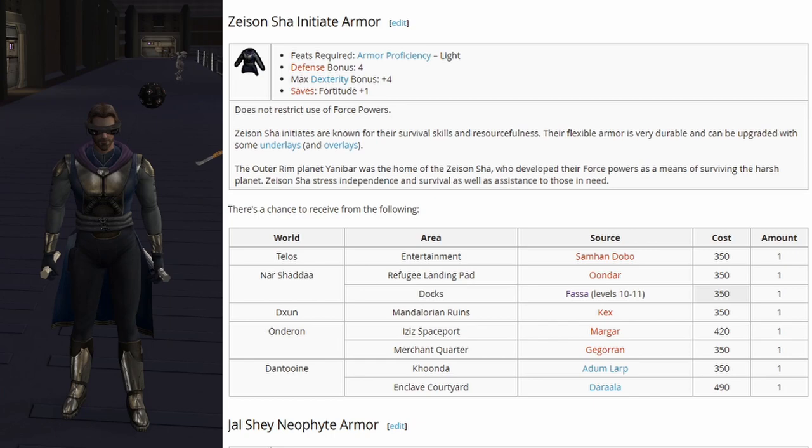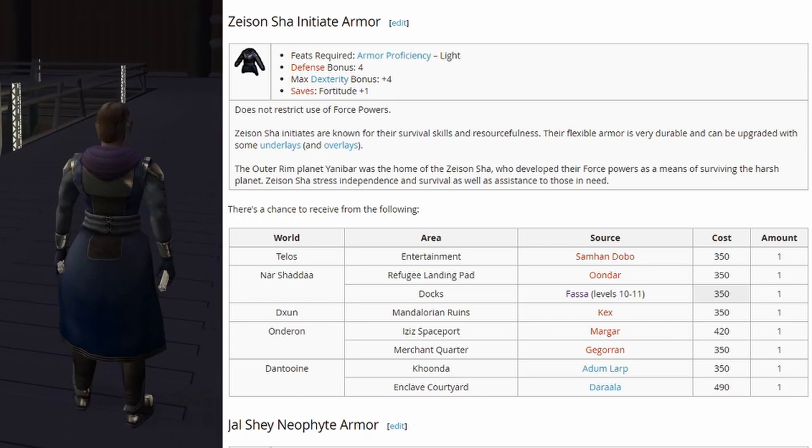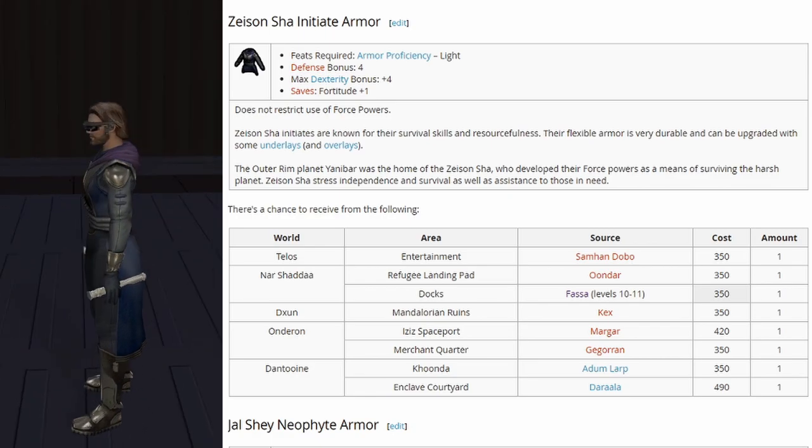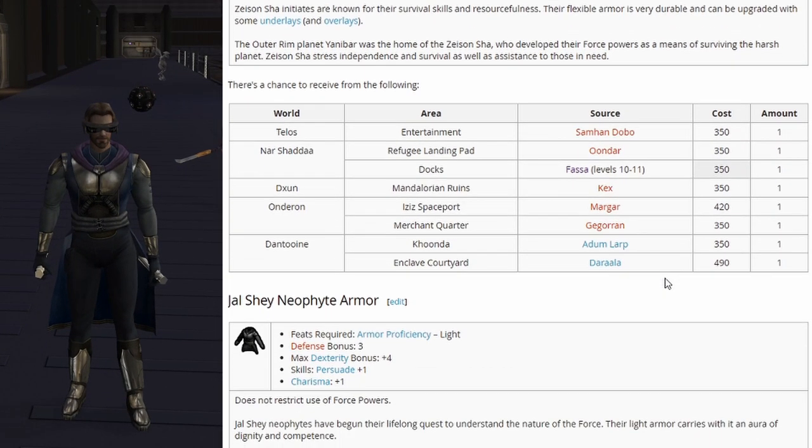We have the Zay-San Shah initiate armor: defense bonus 4, max dexterity bonus plus 4, and fortitude saves plus 1. All of these will require armor proficiency light. This one starts spawning around level 10 or 11, so you can get it fairly early in the game.